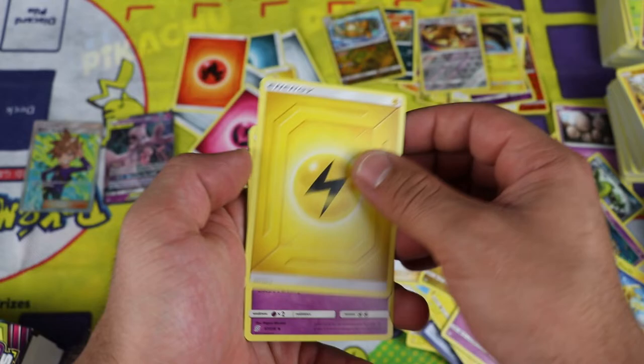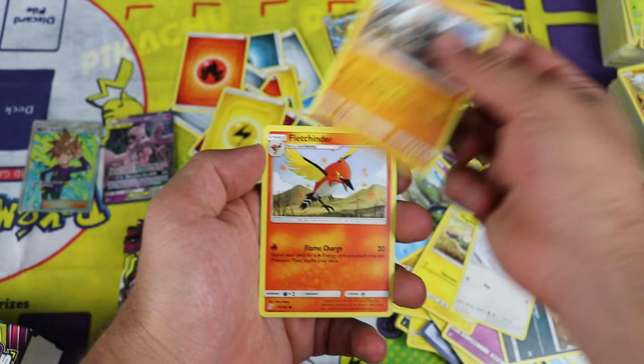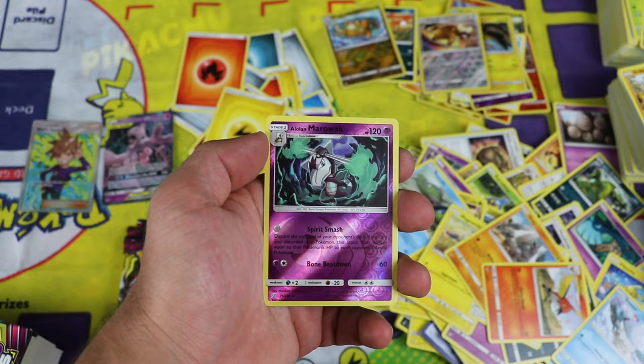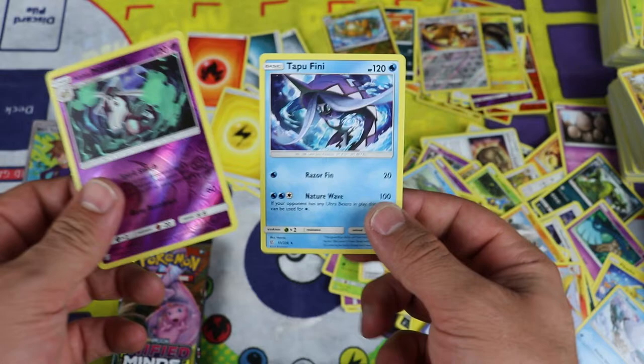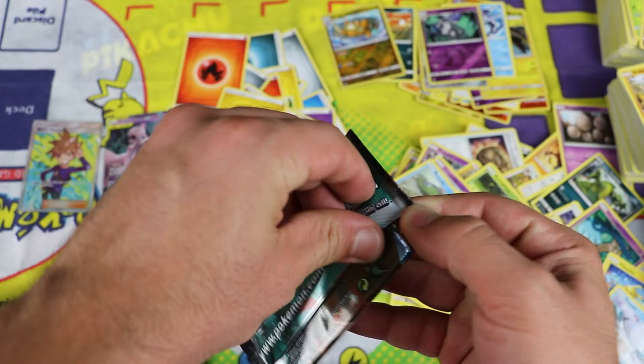Lightning energy, Cresselia, Dragonair, and Basculin for the uncommons. Magnemite, Fletchling, Onix, Fletchinder. Alolan Marowak — that's a reverse rare — very happy to pull it. And the rare is Tapu Fini, regular rare. I don't have the reverse Alolan Marowak, so that's cool — at least I don't think I do.